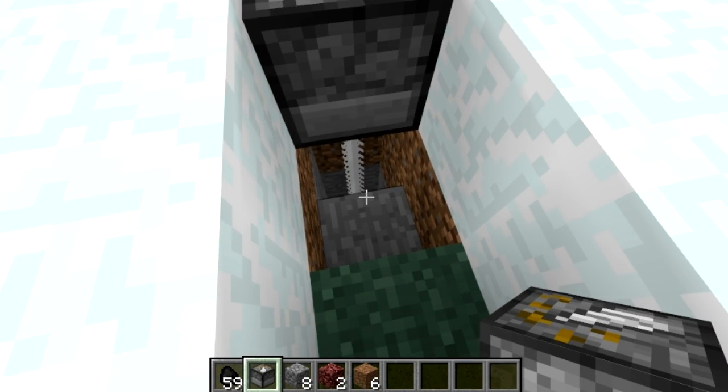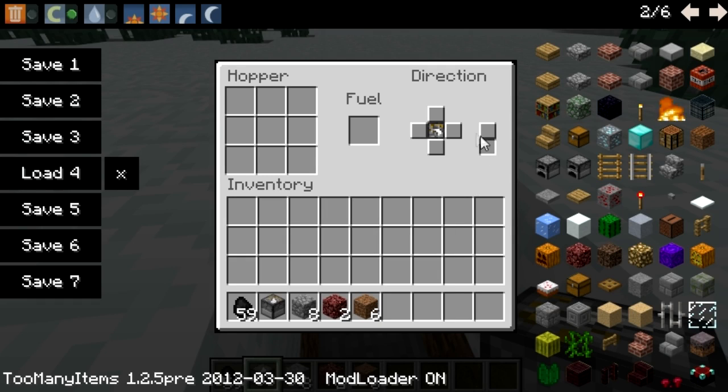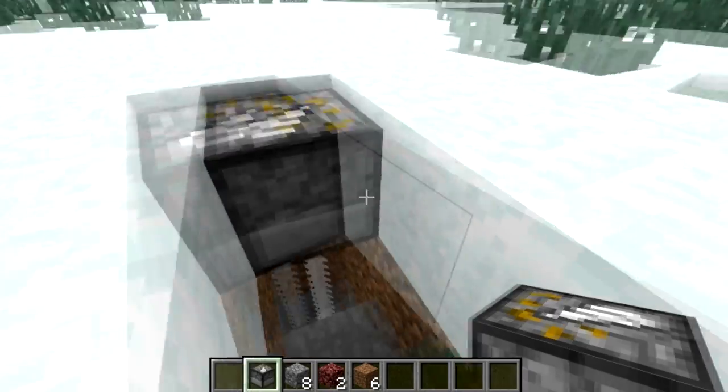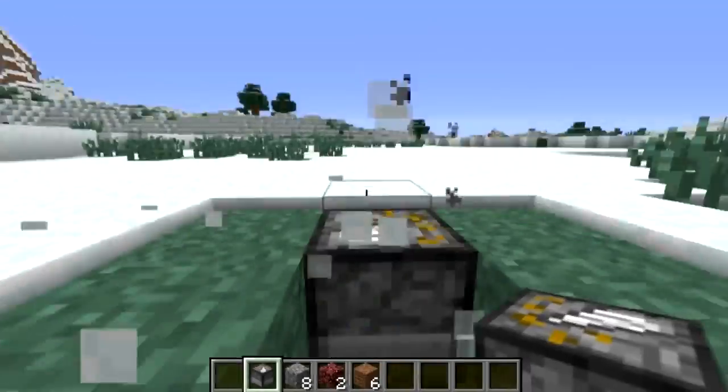Since my fire dome arena is below us, what we're gonna do is go sideways. The way you do that is you just click on this directional pad and you can choose which direction you want to go. There we go, and it's chopping away.